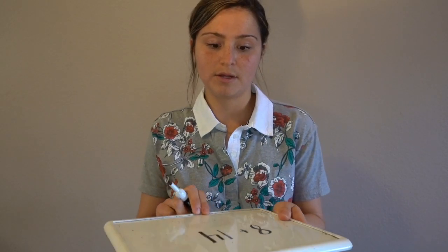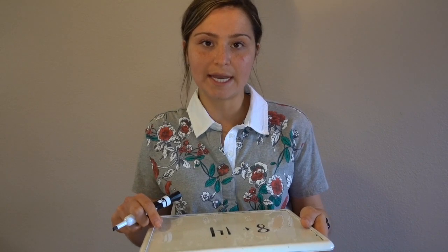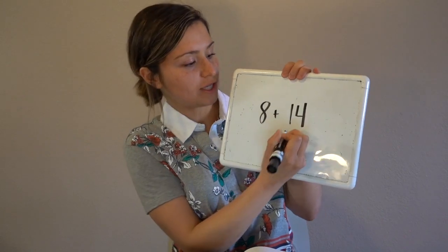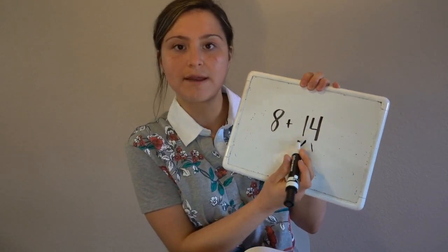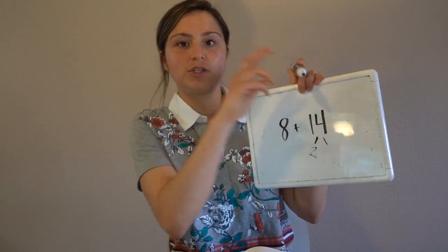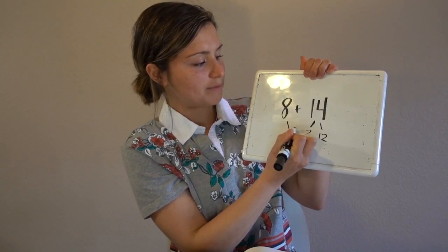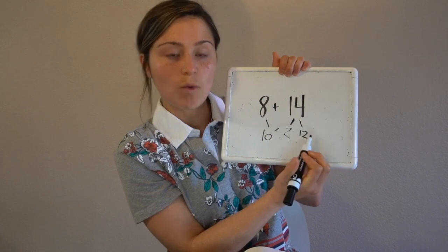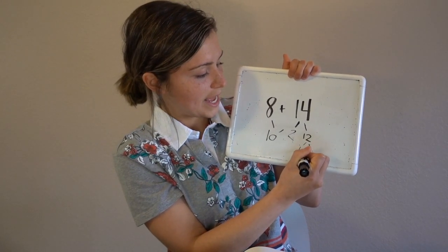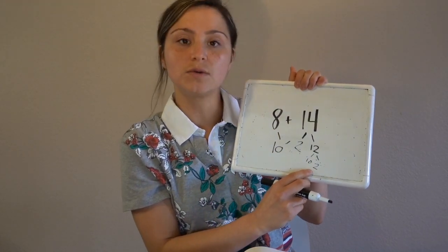Our goal is to make a landmark number. I'm going to display our equation. I want you to think — which of the two add-ins could we decompose and help create a group of 10? If I took the number 14, I'm going to create a math fact family here. 2 plus 8 equals 10. Well, 14 take away 2 — we have 14, 13, 12. So again, 8 plus 2 equals 10. I can decompose 12 into 10 and 2. 10 plus 10 equals 20, and then 20 plus 2 equals 22.